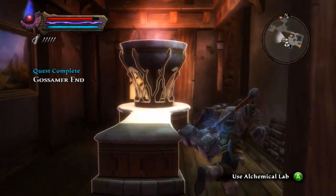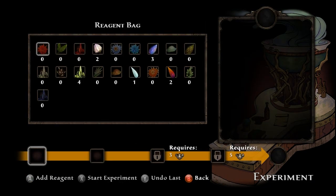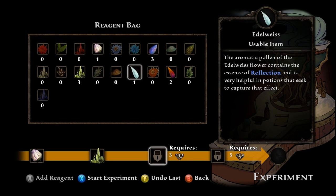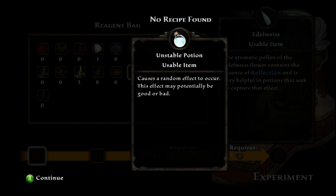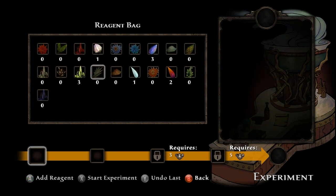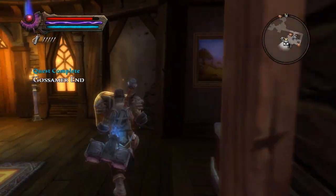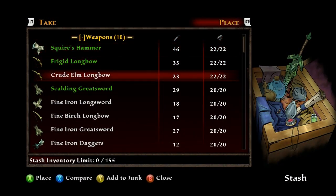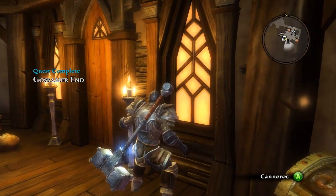Oh man, look at all this stuff! What is this — the alchemy lab? Yep, that's the alchemy lab. Create experiment — I have to experiment with stuff. I'm gonna put some of that, some of that, and some of that. Requires — alright, start experiment. Causes a random effect to occur, this effect may be good or bad. Hip hip hooray. I get the feeling I'm not going to be doing much with that.